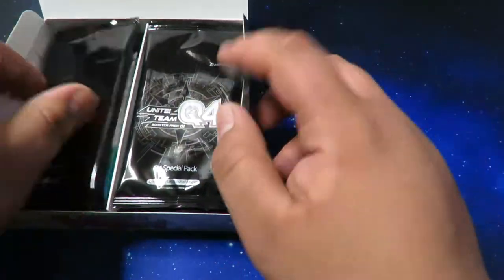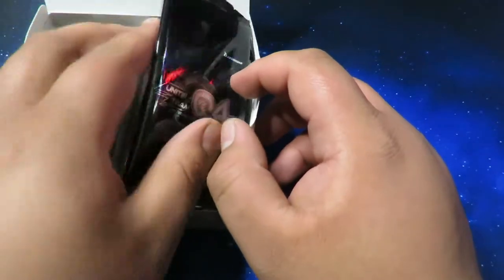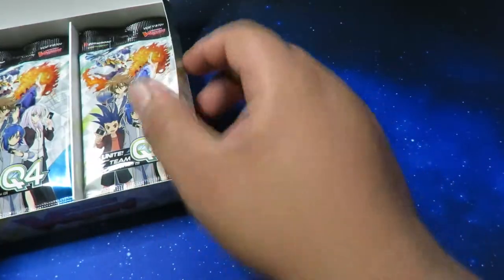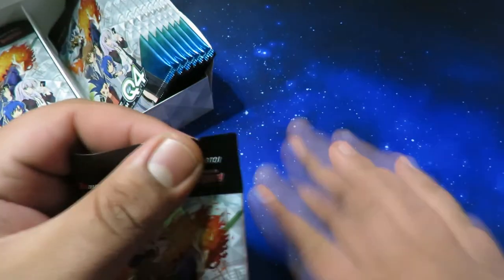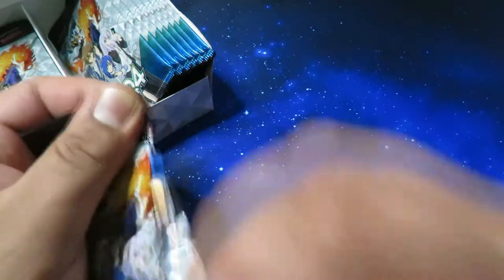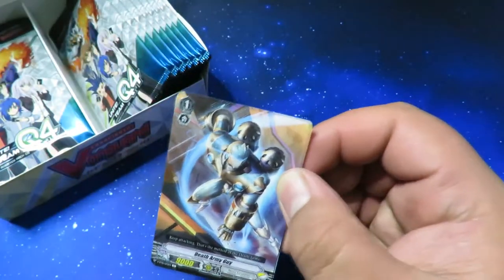There are those special booster packs — I'm sure you guys have seen what's in those already. There are four of those and then 16 packs on each side. We'll open up — there we go, perfect. We are using this new Galaxy play mat from Ultimate Guard. I actually love all of their products, so make sure you guys check it out.